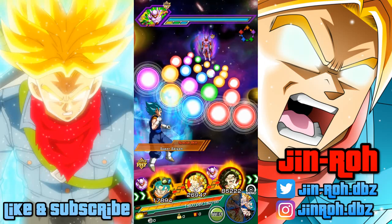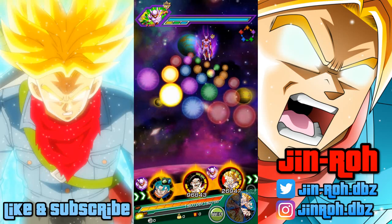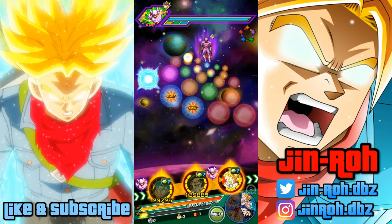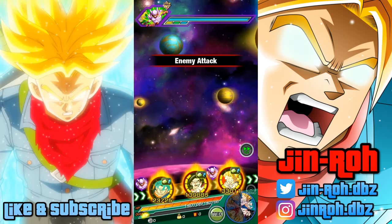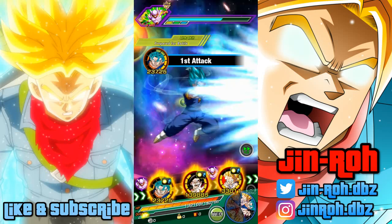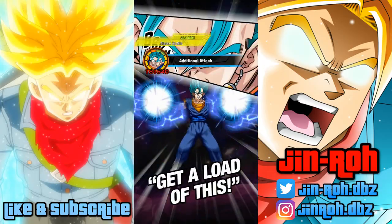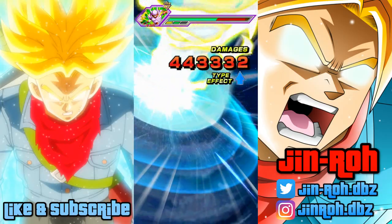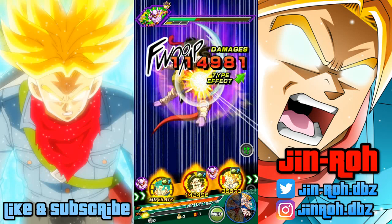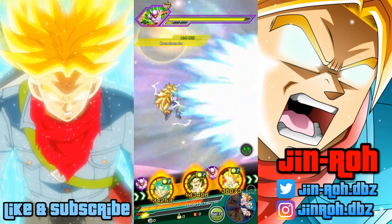If you guys have characters you want me to test out — ones that people don't frequently put orbs into, or a 100 percent unit — definitely let me know. Either JP or Global is fine. My JP slot is filled right now, but if it's worth making a video I might squeeze in a slot for it. I'm thinking of things like the tech Krillin that just got a Dokkan awakening — obscure stuff that people rarely spend orbs on.